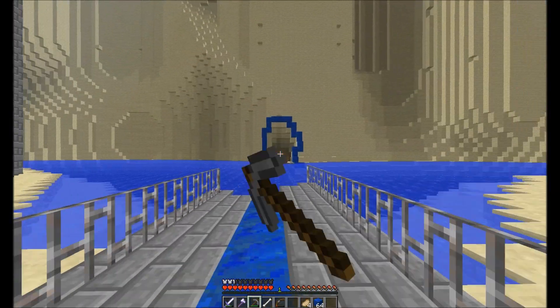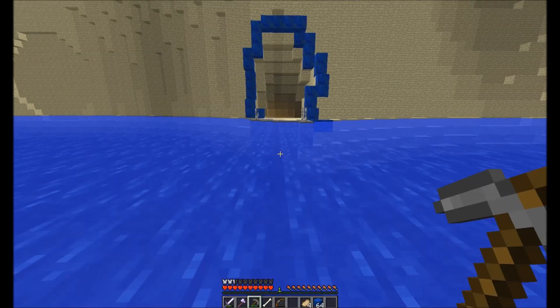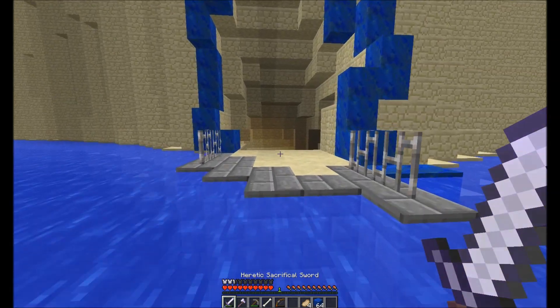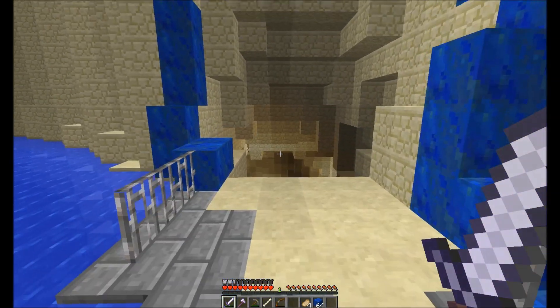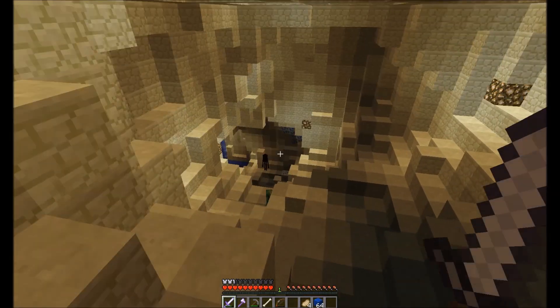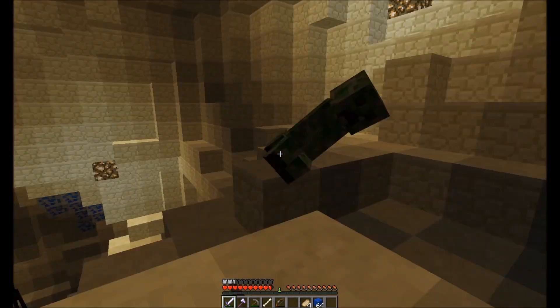I remember this was the pathway leading to the cave. Hopefully there's not a lot of spawners down here because I don't have any torches on me. Oh, but it seems pretty well lit up. We see some coal - I can mine some coal so I can finally get some torches. This is good.